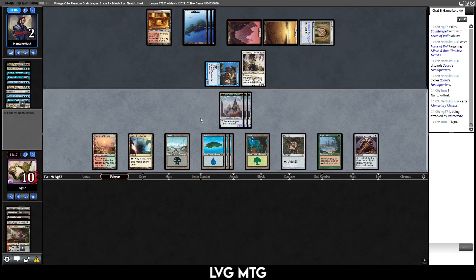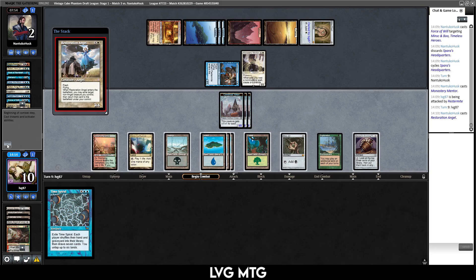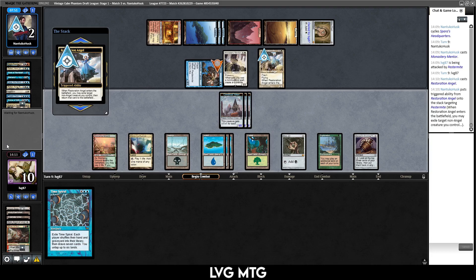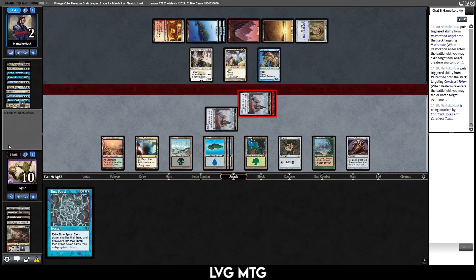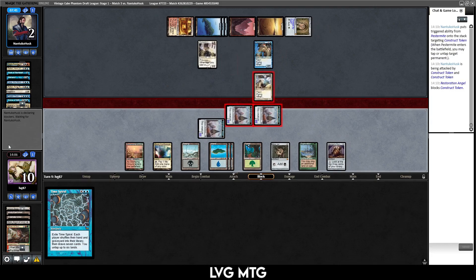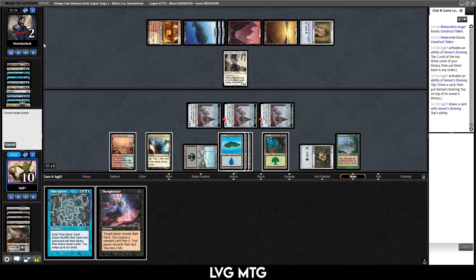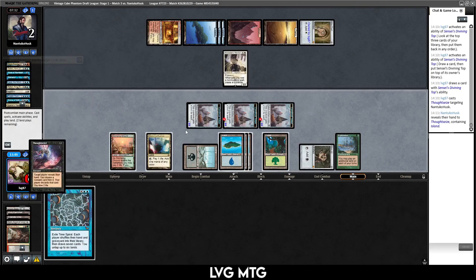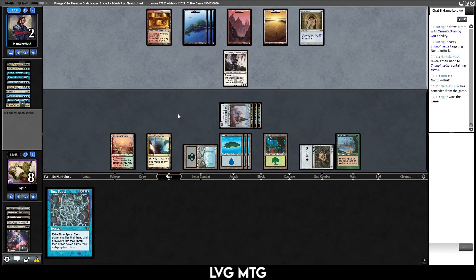Let's play Minsc and Boo — do you have? Oh, Force of Will! Oh wow, okay. What a game — so many counter spells, cycle of land, they rip a Twin on us. Monastery Mentor — oh geez. They're still attacking — gonna be a tense one. I don't want to play Time Spiral before attack. I'm just gonna attack with everything. Restoration Angel — they just barely get there. Tap one of my tokens, keep the Mentor, put Thoughtseize on top, draw a card.